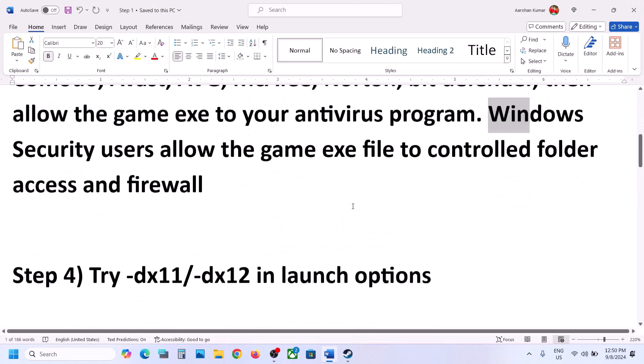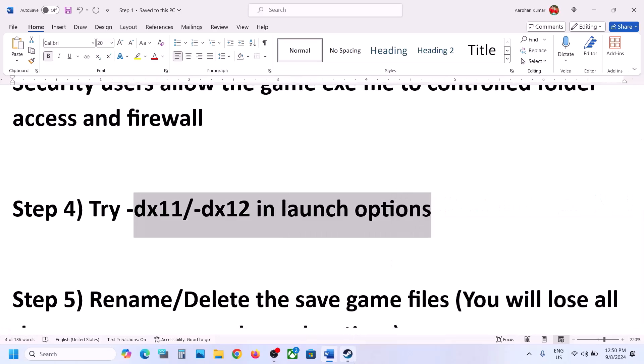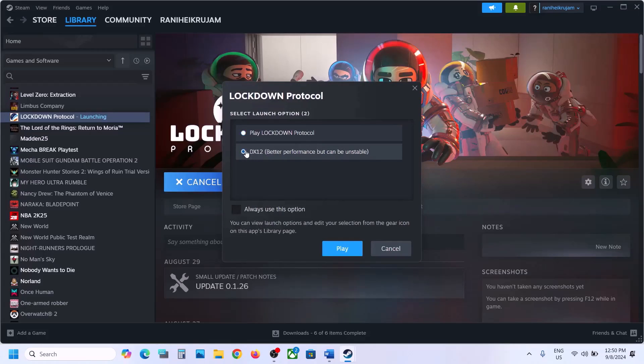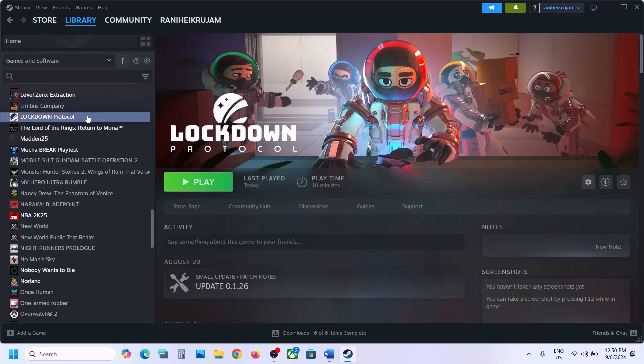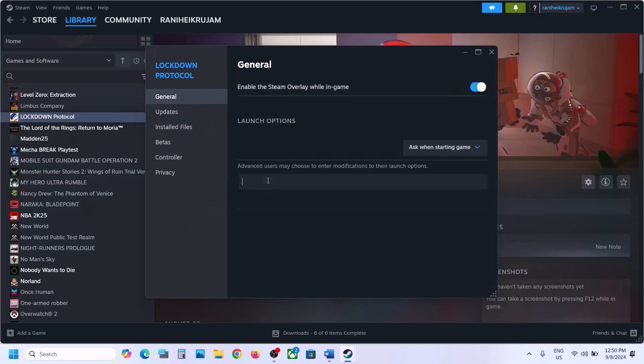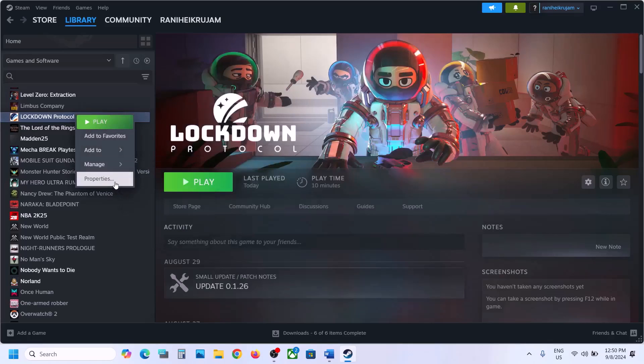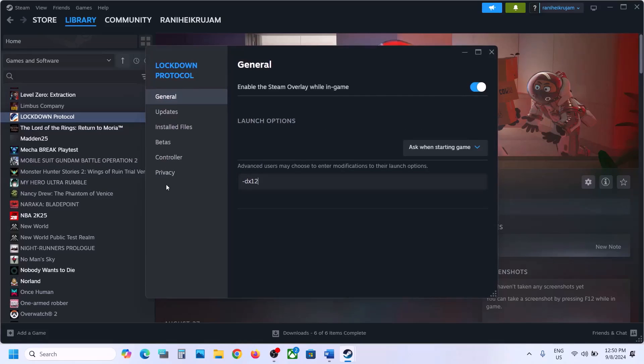Next step is to try DX11 or DX12 in launch options. When you launch the game, if DX12 is selected, try selecting DX11 and click Play. If DX11 is already selected, try DX12 and click Play. Still not working? Right click the game in Steam, select Properties, and in the launch options type -dx11, launch the game and check. Still not working, try -dx12 instead. If neither works, remove the launch option and follow the next step.